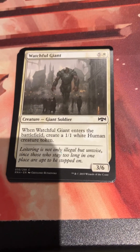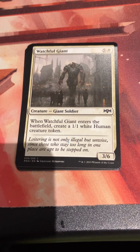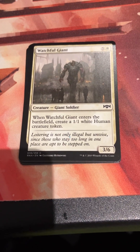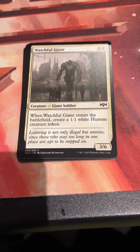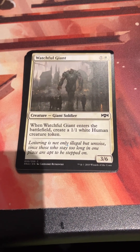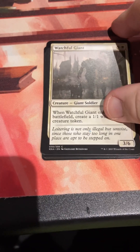Watchful Giant - five and a white for a giant soldier, a 3/6. When it enters the battlefield, make a 1/1 white human token. There was the toughness matters mechanic in the set - there was the Azorius uncommon that let you use toughness. So this wasn't entirely bad; it had some use from there.